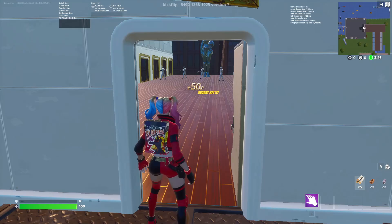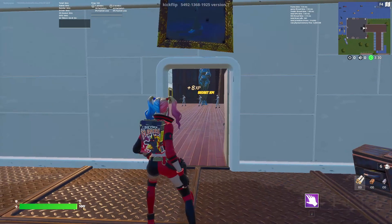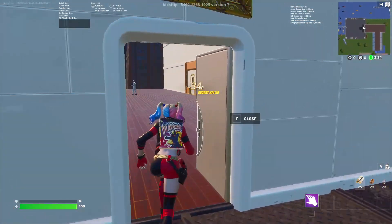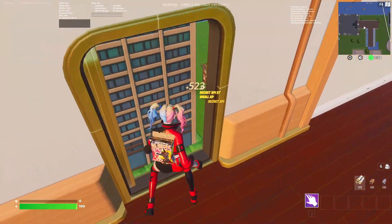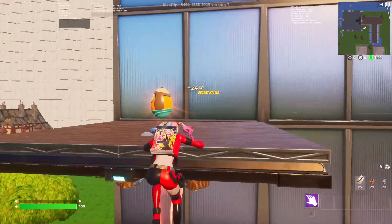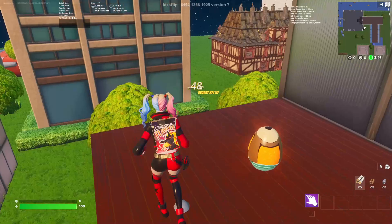Climb on top of this fence, go up the stairs, then open this door. There will be bodyguards that shoot you, so quickly go over to that door and jump right there.